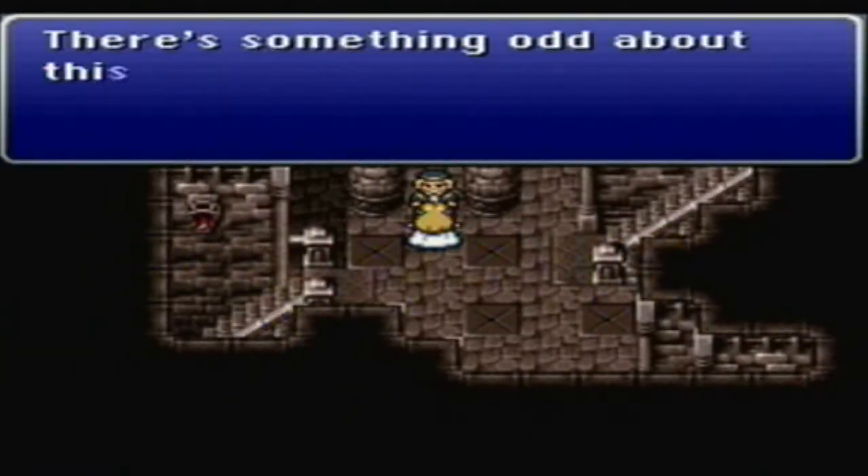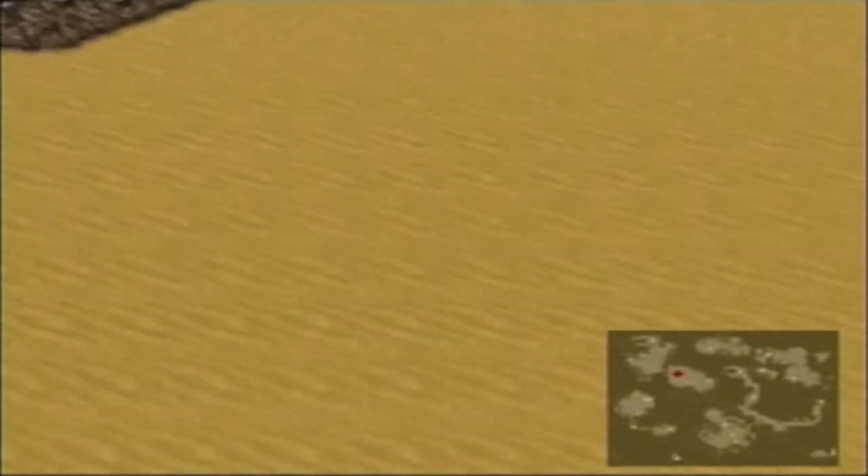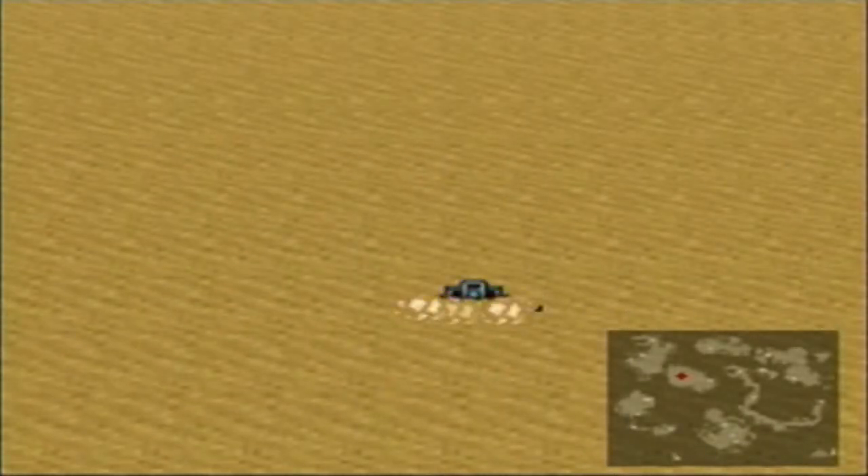They changed out Umaro and Gogo with different characters, even though they behave similarly. But to recruit Umaro, you basically need Gogo instead of Mog. The doors will open again when the castle is back up to the surface, and if you continue the journey, it affects the city in no way.